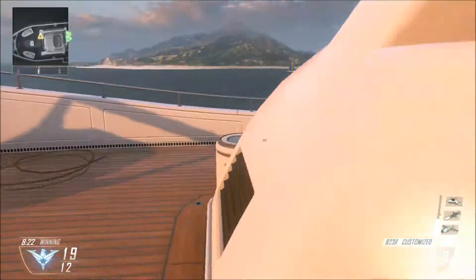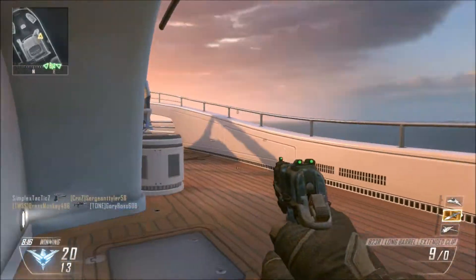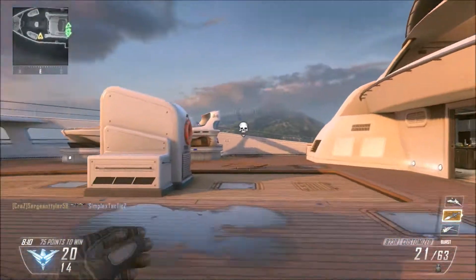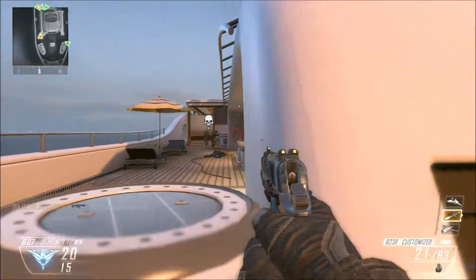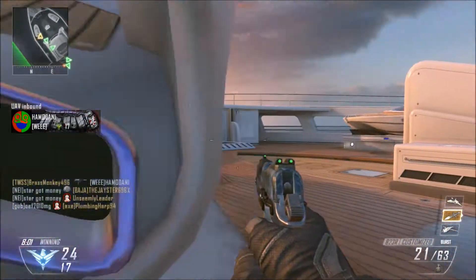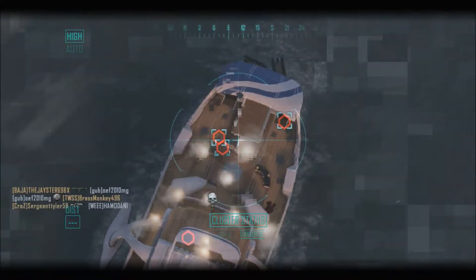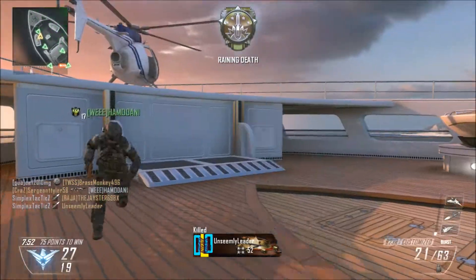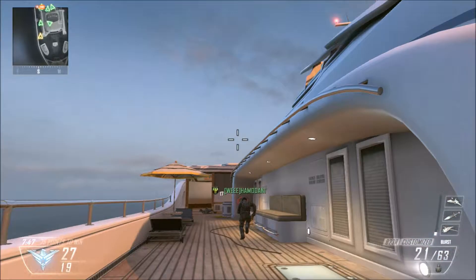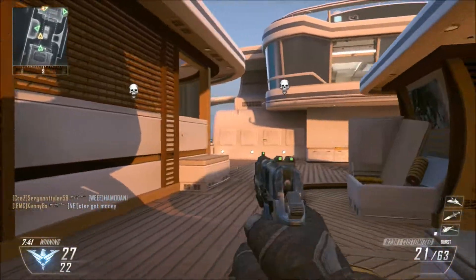There are two levels to the bridge: the upper level and the lower level. The lower level is meant for close-range shots, so definitely SMGs and assault rifles, maybe a shotgun. The upper level also has close-range areas with barricades, but also a lot of long-range shots. I would suggest using a long-range gun and keeping a close-range backup for knifers — there are a lot of those in Black Ops 2.